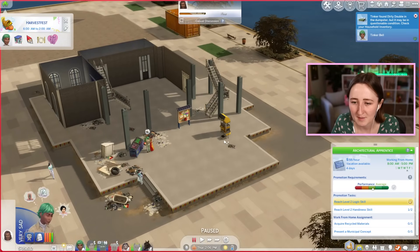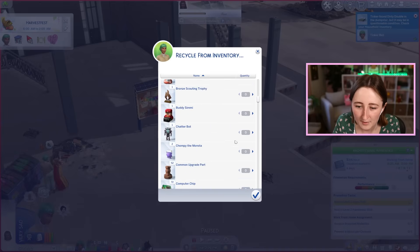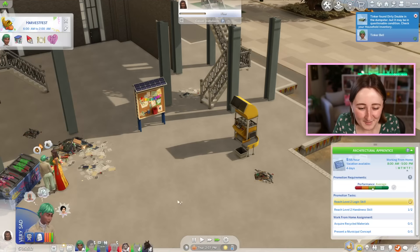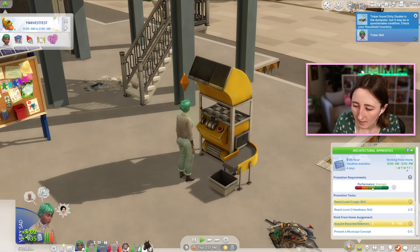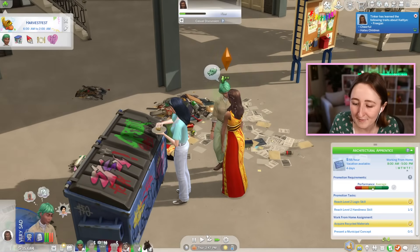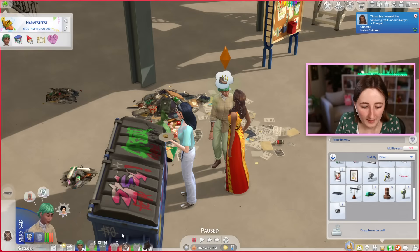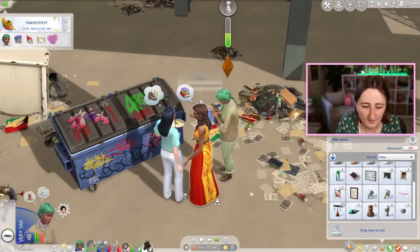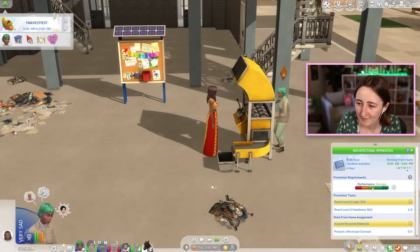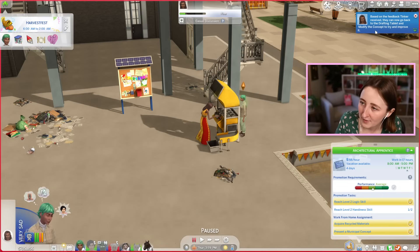I'd like to rebuild something here — we could do a whole video trying to make a cooler one. I'm gonna recycle out of my inventory a bunch of this trash stuff, like these dirty double beds and parsley. I'm kind of disgusting and smelly now. I acquired my recycled materials. I don't even know how to present a concept, so I guess I'll come talk to Caitlyn. I don't ever play this career — freaking cheerful and hates children. I need to draft a blueprint, and then I should be able to talk to her. Took like two seconds. Present concept to Caitlyn — is that really all I have to do for the whole day? That feels like it was too easy. Now we can go back to the drafting tablet and modify the concept.